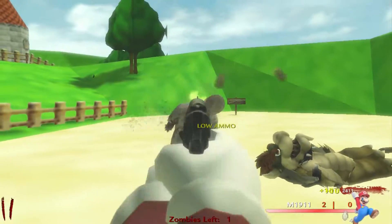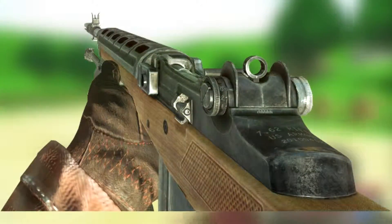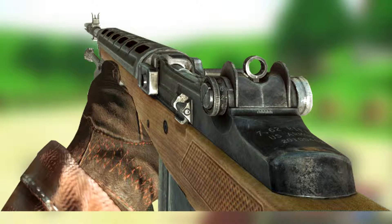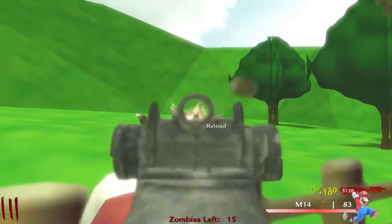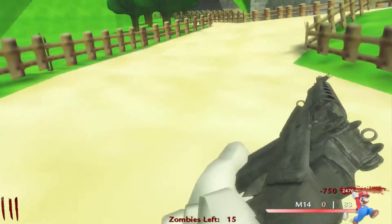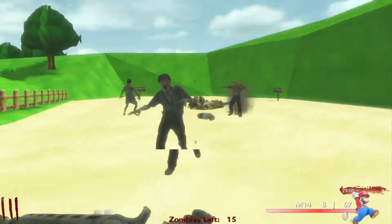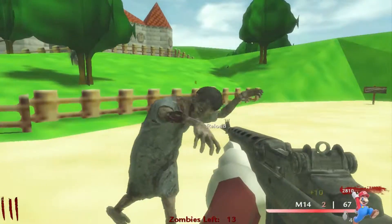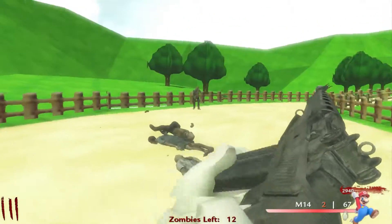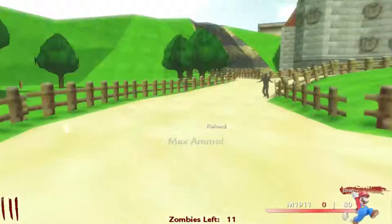The second honorable mention is the M14 from Black Ops 1 and 2, appearing in the starting room of just about every map. It's a single-shot semi-automatic — you can actually see it on screen right now; I'm playing the Super Mario 64 World at War map. The M14 is very good for building points in the early rounds, which is why I prefer it over the Olympia. All right, getting into the actual list.